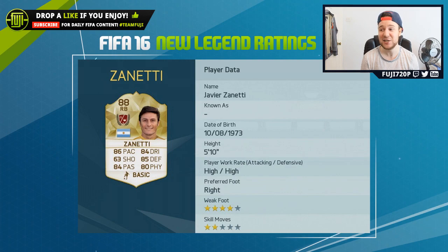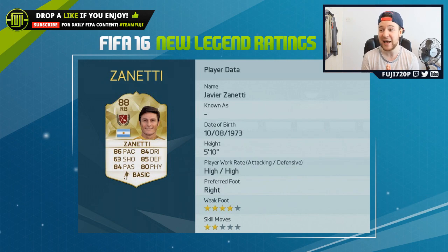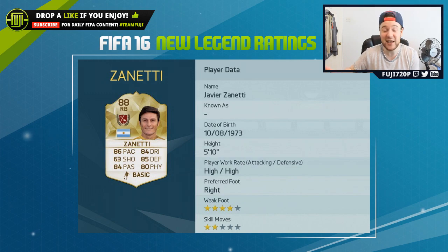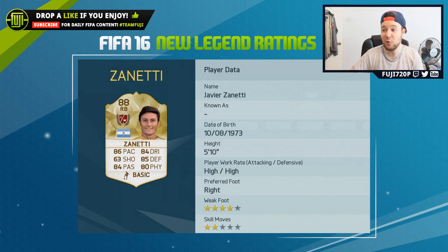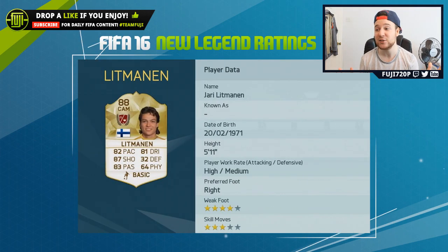Javier Zanetti is the next one and I'm so pleased that he retired and is now a legend card, because gradually when he was in the game he was getting progressively worse and you just couldn't use him. But now — 86 pace, 85 defending, 80 physical, 84 dribbling, 84 passing — this card is so well balanced. High/high work rate, and 88 rating. What a card.